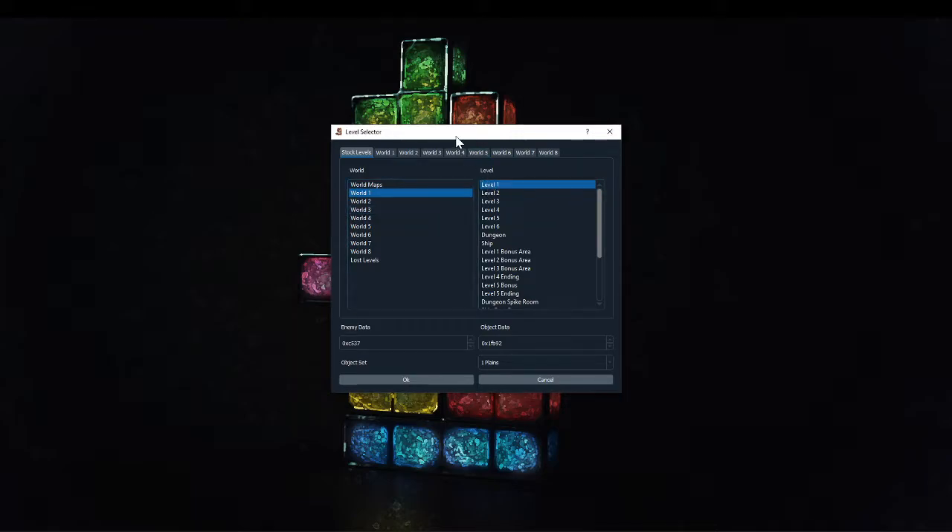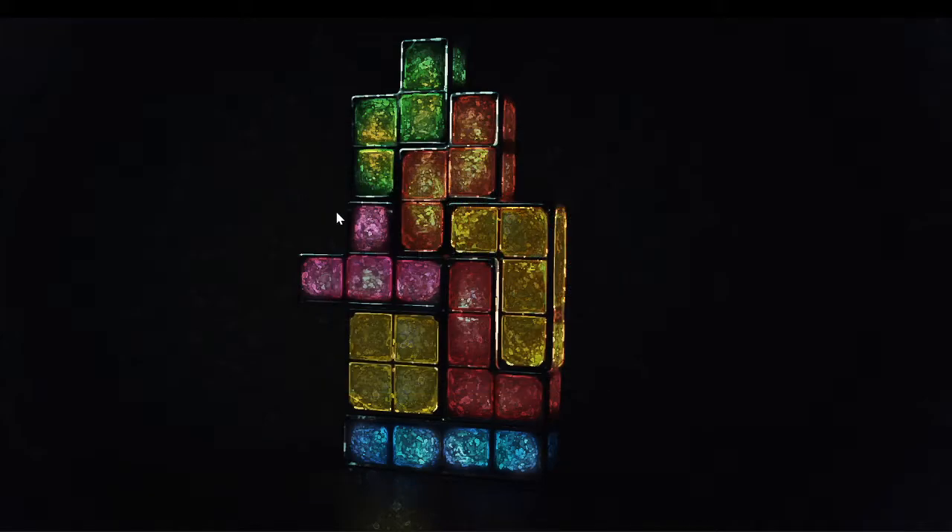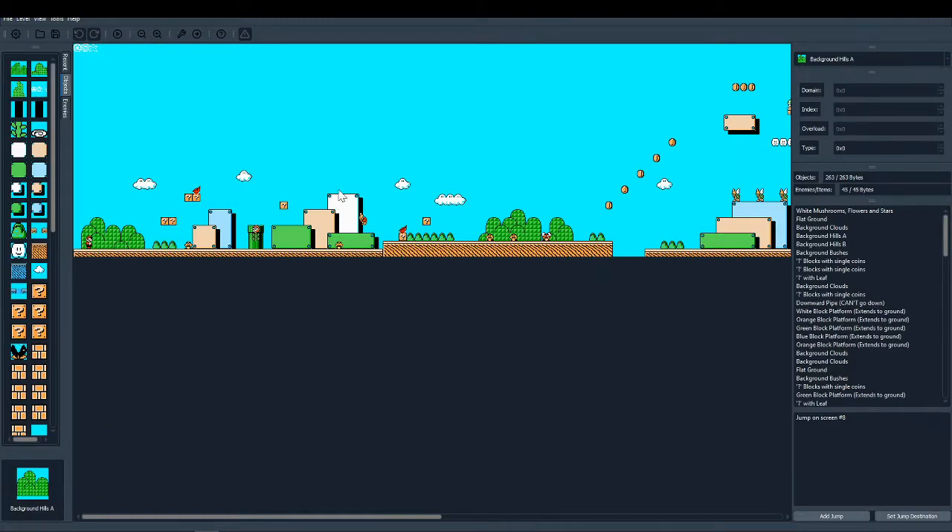Starting off, the level selector has been revamped. You can now select levels in the old-fashioned legacy way of just selecting a level like you would in a workshop, but now you can also select levels directly from the world map by simply double-clicking on them.